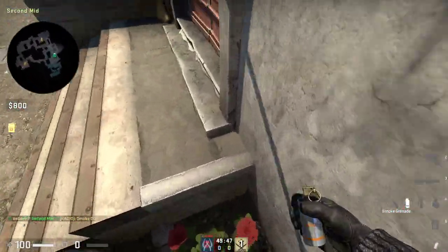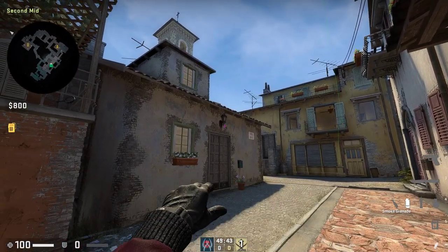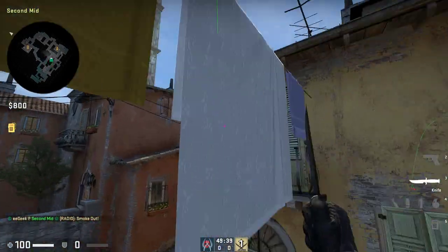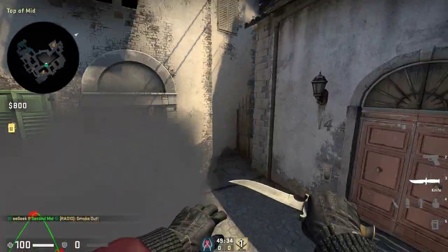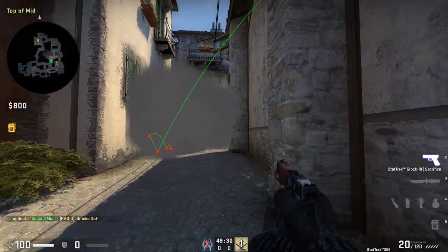The last smoke is an arch smoke from second mid. Push all the way in this corner, aim right at the bottom of this lamp, and then jump throw. It'll bounce off the wall and land pretty perfect. Looks like there's a little gap here, but there isn't — if someone's there, you'll see their legs.